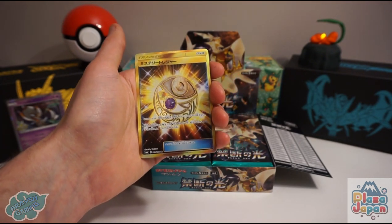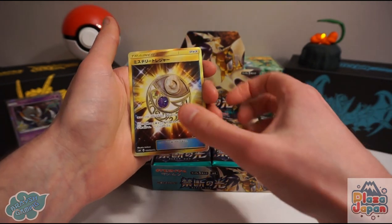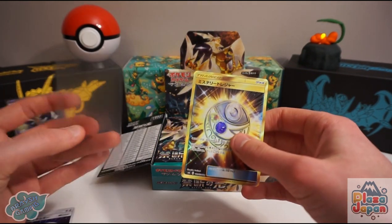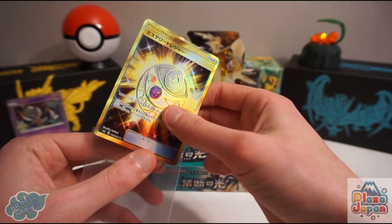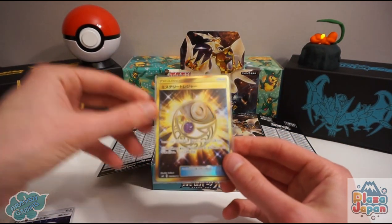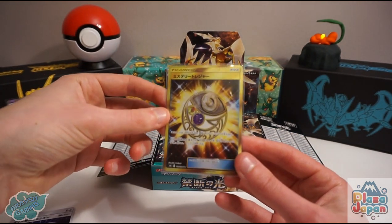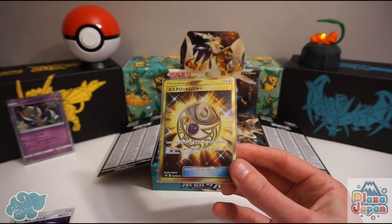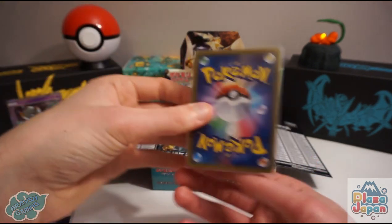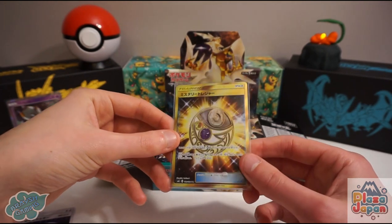We've started with the rarest card in the entire set — the Mystery Treasure, which is a secret rare item. This is unbelievable! I've started so strongly. The Mystery Treasure is by far the rarest card to pull in the entire set. Plaza Japan and I seem to have a relationship going where we just pull the best cards — and there we go again, the Mystery Treasure pulled!